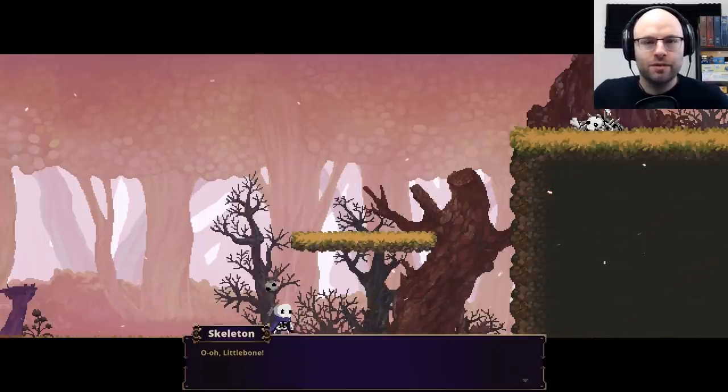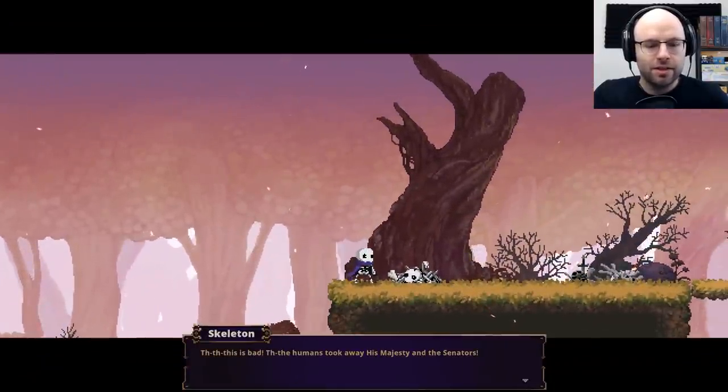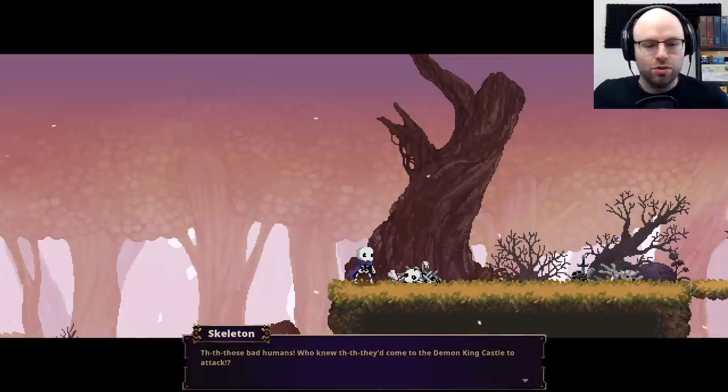Excuse me, I didn't give you an Alexander Hamilton times two just to be insulted. Press A to jump. Press it twice and you can double jump. The humans took away His Majesty and the Senators — those bad humans! Who knew they'd come to attack the Demon Castle? The other skeletons and I have been following them. You have to save His Majesty and the Senators.